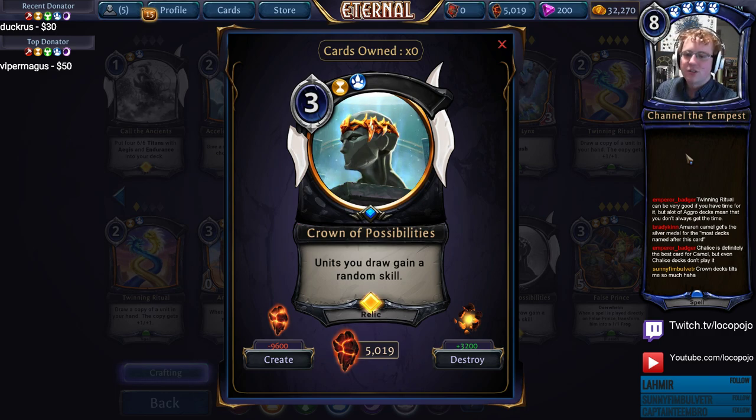Similar to Call the Ancients, this is a card you play out that does not give you any immediate board presence. Unlike Call the Ancients, this card is much more likely to proc and give you some cool effect. If you get a mid-range card with Double Damage or Lifesteal, that's a pretty good win against an aggro deck. If you get something with Ambush, suddenly you have a removal spell in your hand that is also a unit — the same reason Storm Lynx is good. Crown of Possibilities really shines in any deck that can abuse giving skills to units, and the most common version is Clockroaches.